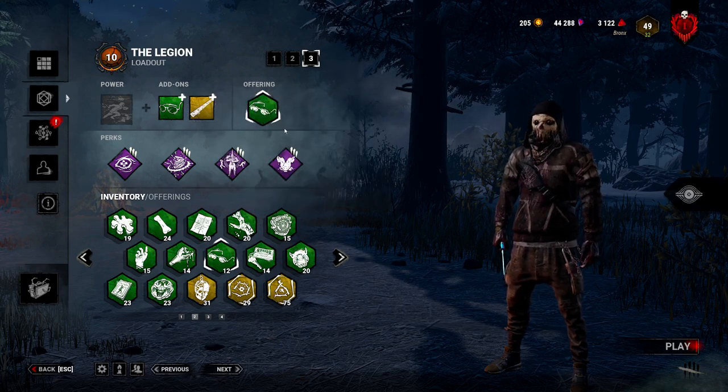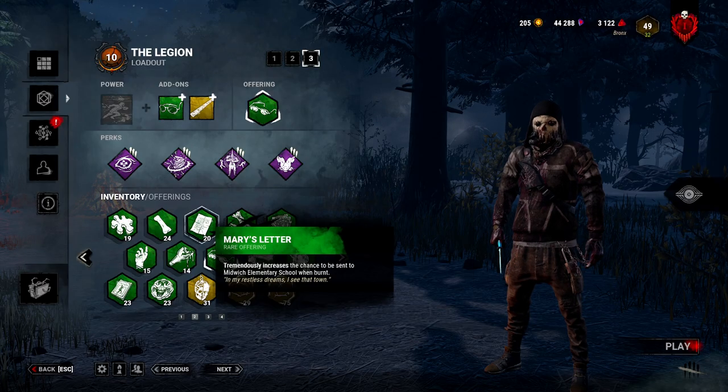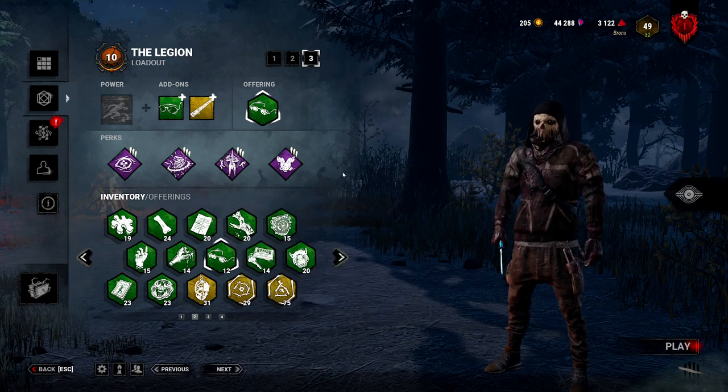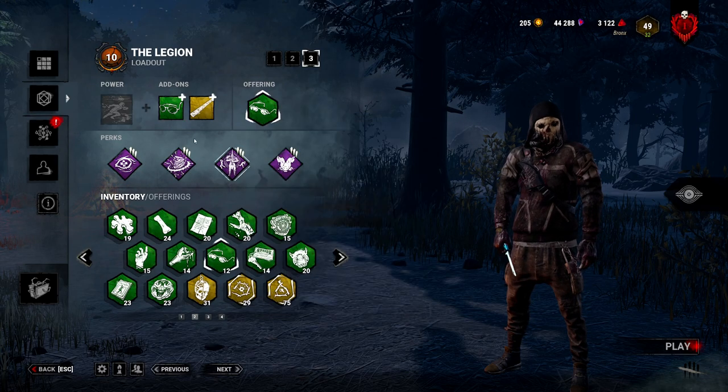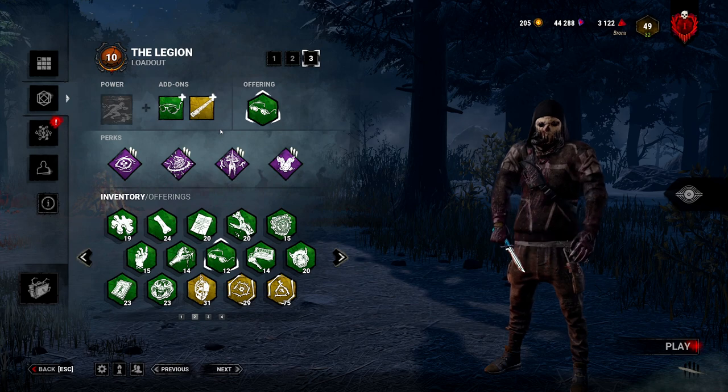You run it on an indoor map, aka Larry's Memorial Institute. You could do RPD or Midwich, but I think Larry's is the best map. Your perks don't really matter — you could run practically anything: stealth perks, gen slow perks, whatever you want. The main focus is the add-ons. Basically, you get people to mend, they're Oblivious, you can see them, you walk up, and you get free hits. And that's it.